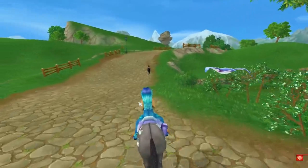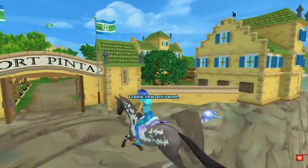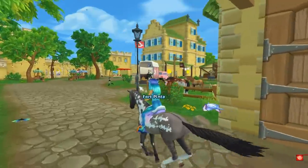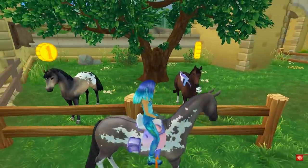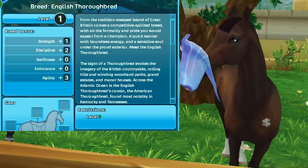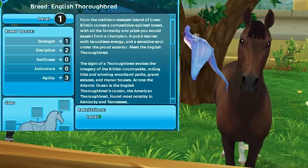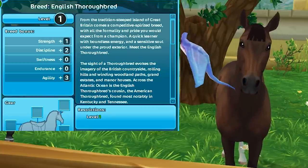Let's go check out the bay thoroughbred first. I'm not sure which one I'm going to buy — I did want to save up my star coins for one of the quarter horses. Let's take a look at the English thoroughbred. Oh so cute! My manta ray is in the way, but they're so beautiful — that gorgeous bay coloring.